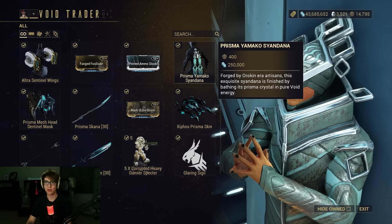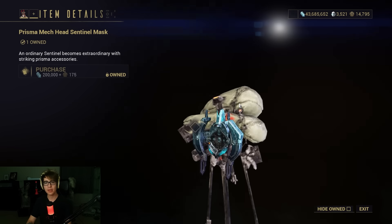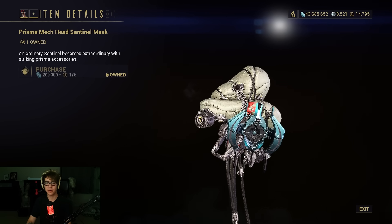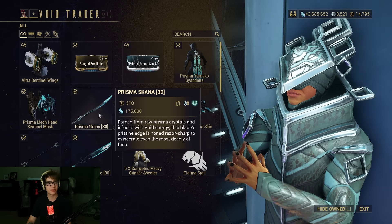Prisma Yamako Syandana — overall it's very pretty, but pretty minimal, so meh. Got another Sental Mask that looks like a ball of disgustingness. Nice.